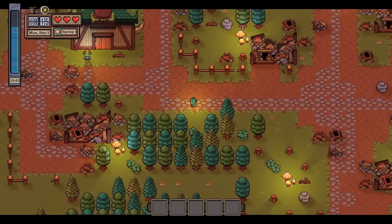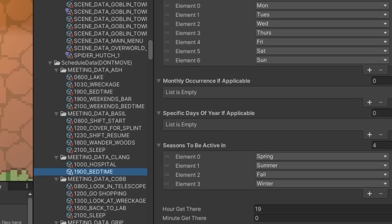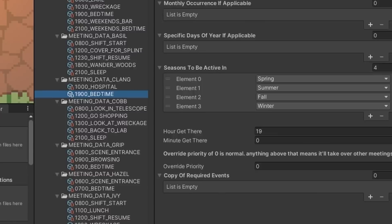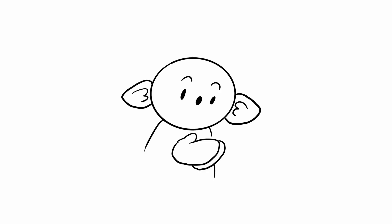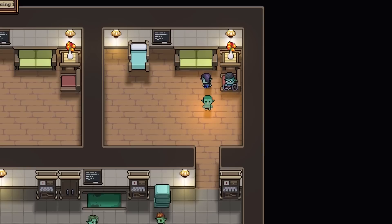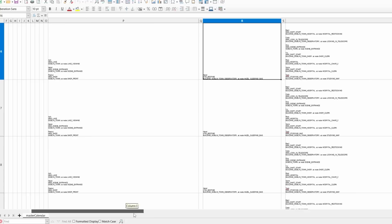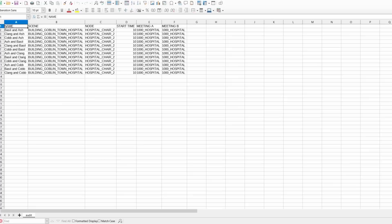Stepping away from bugs for a second, I also made a new tool for myself. Each NPC has a massive list of meetings — it's got details about where the NPC should be, what time it is, etc. Meetings can also override other meetings if the proper conditions are met. For example, Ash might hang out at the lake every day at 2pm, but if the restaurant is rebuilt, he'll hang out there instead. It gets super confusing and I keep accidentally overlapping meetings, which causes NPCs to overlap and behave horribly. If I have 30 NPCs, it's impossible to keep track manually. So I made this audit system — I can click a button to spit out a massive spreadsheet calendar of where each NPC will be on each day, and it'll check for and report any meeting conflicts.